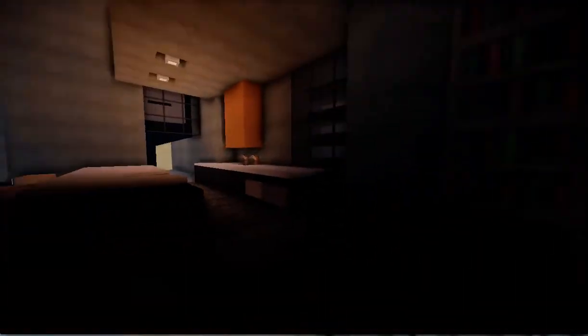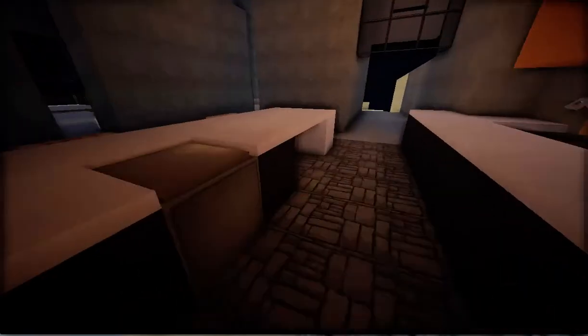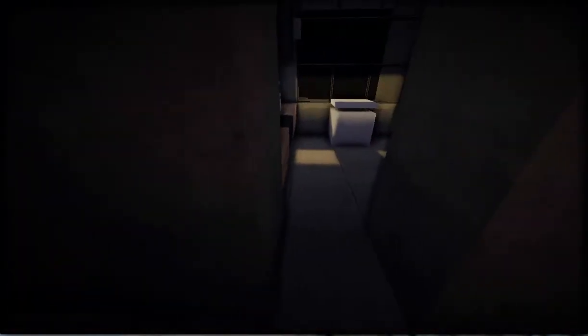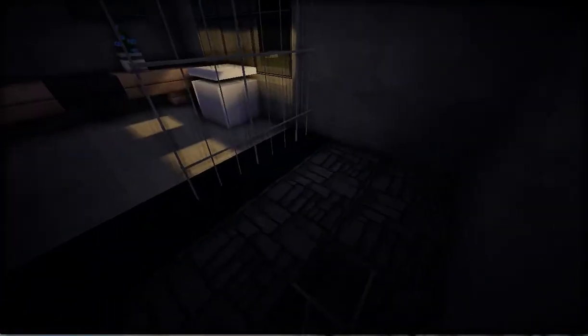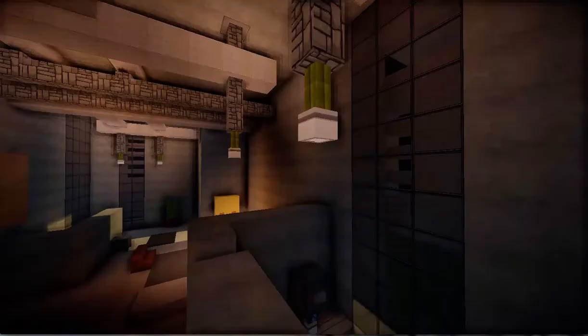Now we have a bookcase and a kitchen, which is pretty nice. Got a little chair to eat at. And right here we have a bathroom. What I like about it is it's got these little open-air walls kind of thing — it's a pretty cool concept.